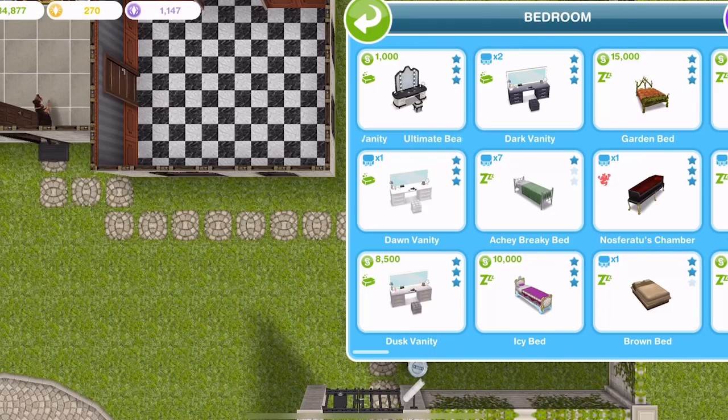Day 7 is all about star ratings for the furniture that you can place in Sims Freeplay. Every item, or most items, have a star rating — either 1 star, 2 star, or 3 star. It tends to be that the cheaper items are 1 star and the more expensive items are 3 star.